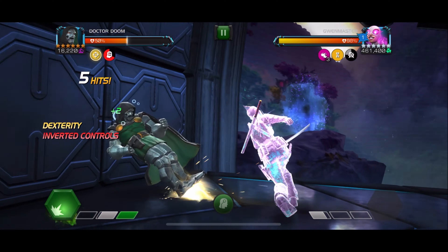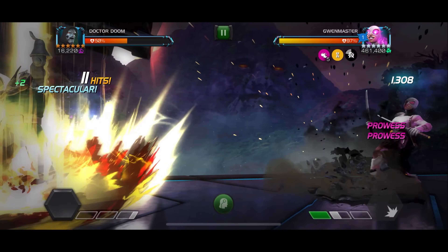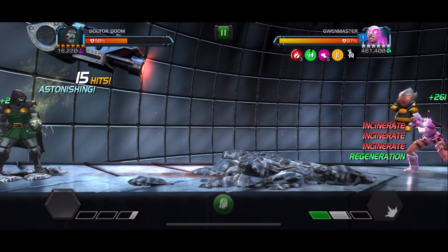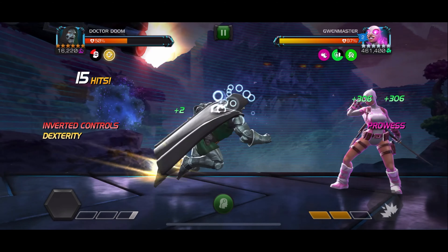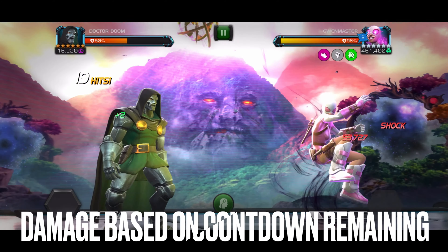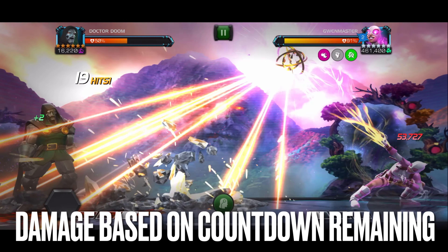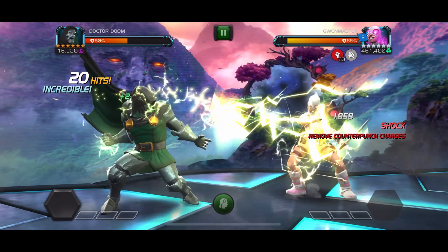We're about to get her up to four prowesses — I just need to bait out a special attack and we dodge that with the inverted controls. The nice thing about this is during her plot armor phase, before the countdown to destruction ends, she actually cannot throw a special two. I was able to dex that special one right before the countdown ended, so she is going to take the damage to herself, and that's based on how much of the countdown was left. We got the minimum amount of damage against her on that one unfortunately.